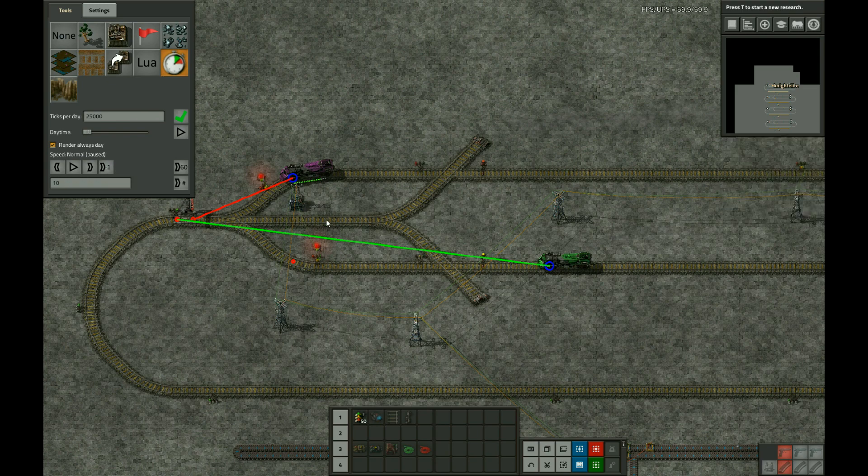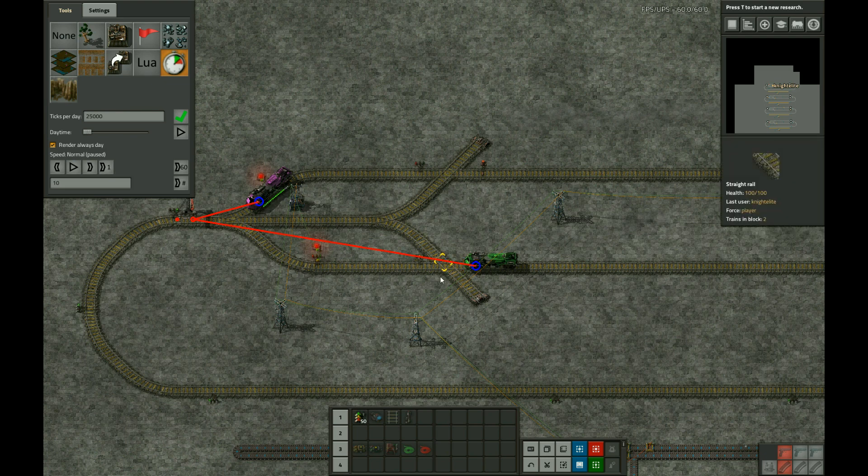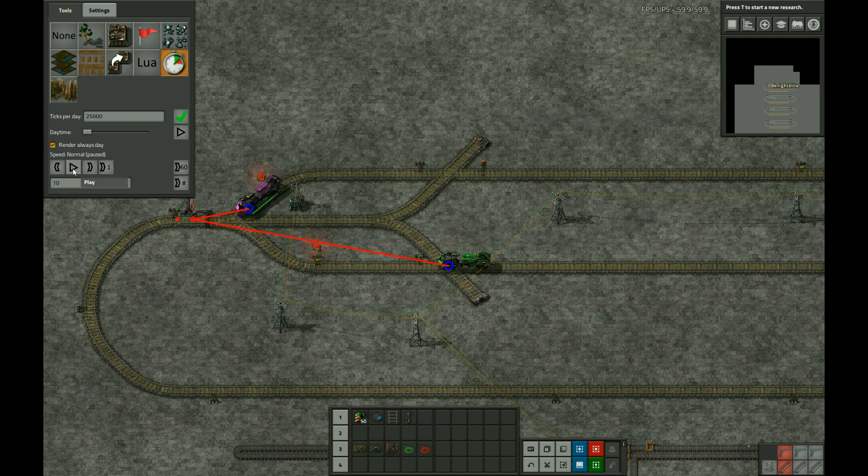At the point where the bottom train reserved this block, the other train wasn't in it — and it doesn't check again. It only checks when its braking distance initially gets to the block. That's the same reason that manually controlled trains can sometimes be crashed into by automatic trains. So now we see that the top train is re-entering the same block, but because the bottom train already made its check when the braking distance got to that point, it doesn't check again and just continues on its way.